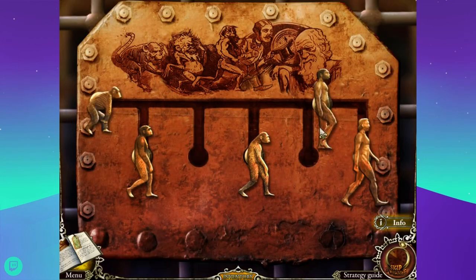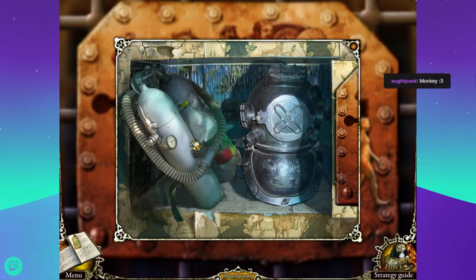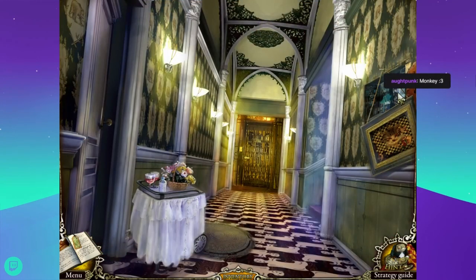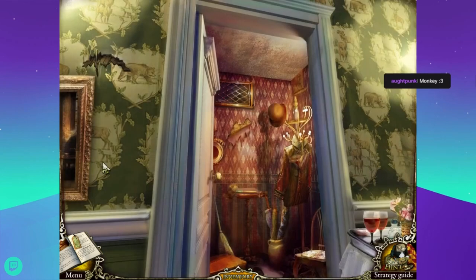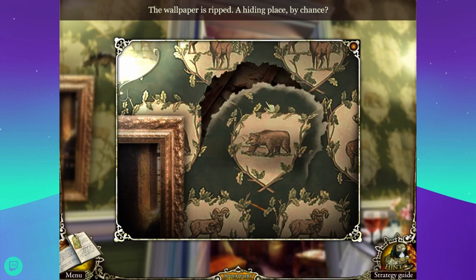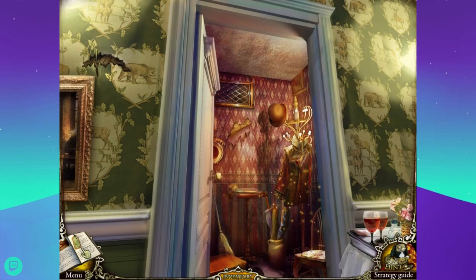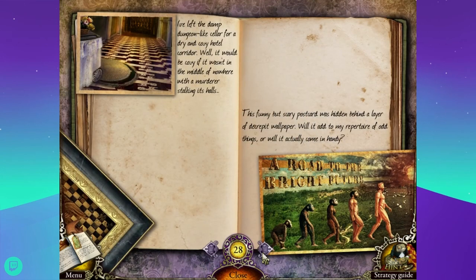Did the sound stop? Yes, the sound finally stopped! Yay! Sorry about that everyone - it was annoying us just as much as it was annoying you. There's nothing to do in the cellar for the moment. We're here. Scuba equipment? Let's go in this door. Not much here either. The wallpaper is ripped - a hiding place by chance? I've left the damp dungeon-like cellar for a dry and cozy hotel corridor. A funny but scary postcard was hidden behind a layer of decrepit wallpaper.